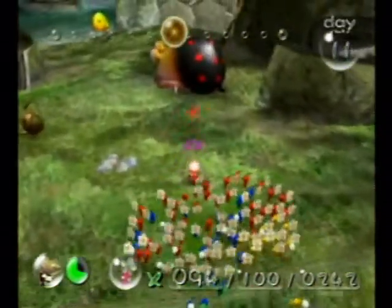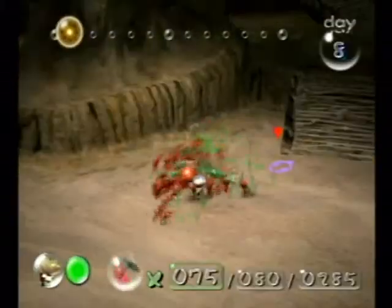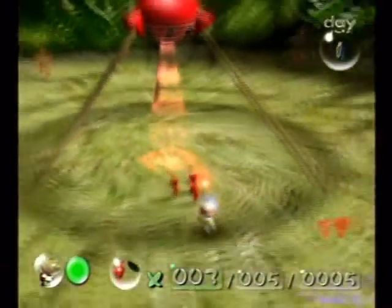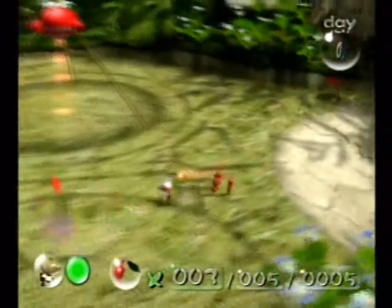The perfect controls make maneuvering the Pikmin seamless. You can blow the whistle for commands and control where the Pikmin walk. You can also adjust the camera however you want and position it for the best view and comfort.